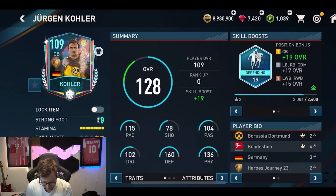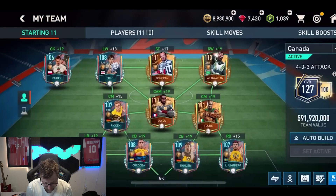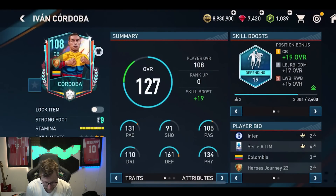We got Kohler beside him — 160 defending, so pretty good, pretty decent looking card there. And then two left, we have Kodoba with good pace, good defending, and good physical. So another strong looking defensive card.